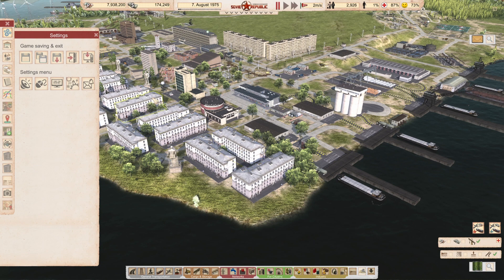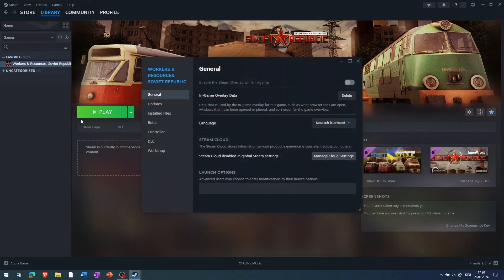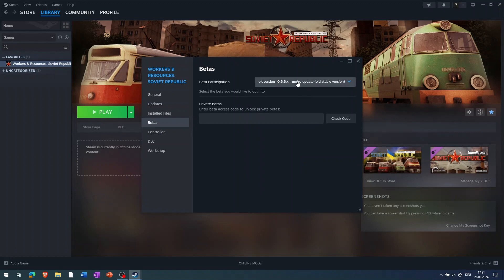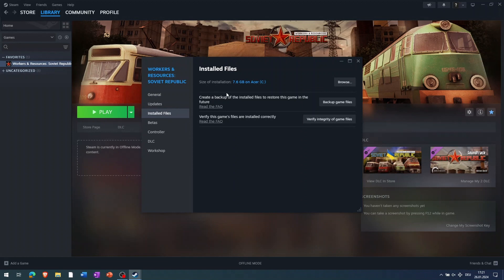Let me explain how to go to the old version. To downgrade your version, you need to go to your game in your Steam library and go to Properties. Then under Betas, your game should be set to none, which is the latest public beta — most likely the most stable version. You can downgrade your game here to, for example, 0.8.9, which is the version you were on before. Select this and you're good to go. If you hit OK, your game will download some game files. If you have problems, you can also verify your installed files here and it will replace files which are corrupted or have been lost through the update process.